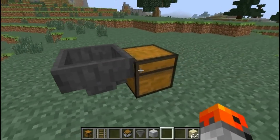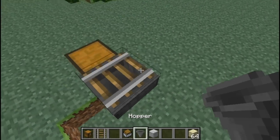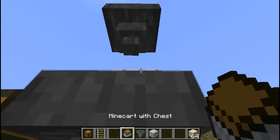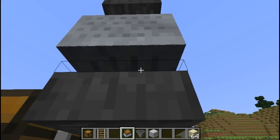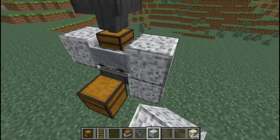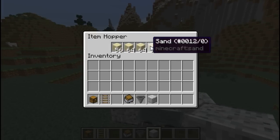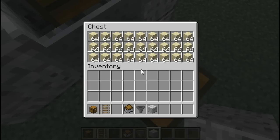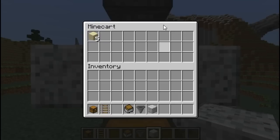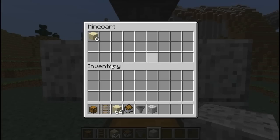Yet another use for stacked minecarts: place a chest, a hopper pointing into the chest, a rail, and a hopper on top of the rail, then place a block and stack a lot of minecarts with chests. You can basically get infinite storage — each minecart with a chest gives you 36 slots. The chest and hoppers fill up, and the rest stays in those minecarts. When you take something out, it refills from those minecarts.